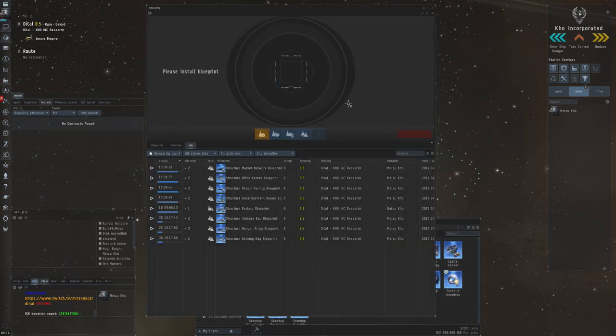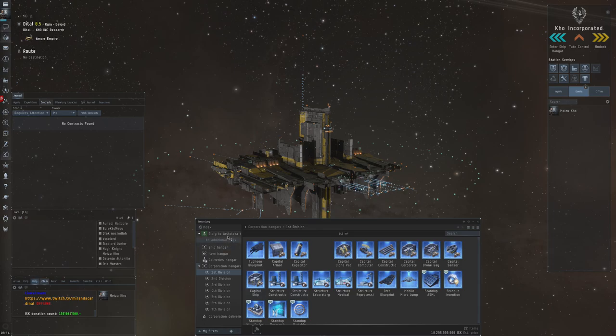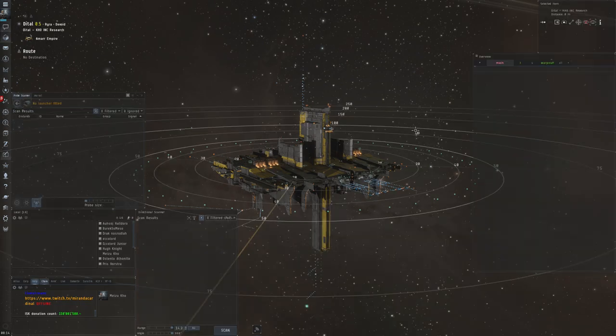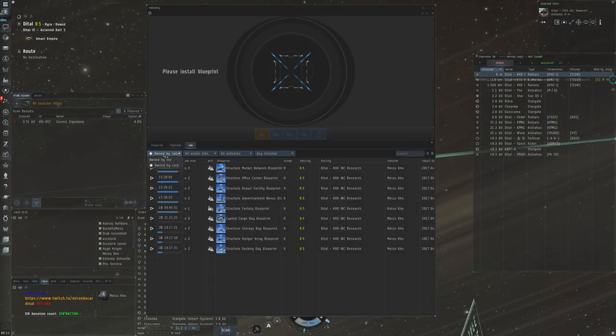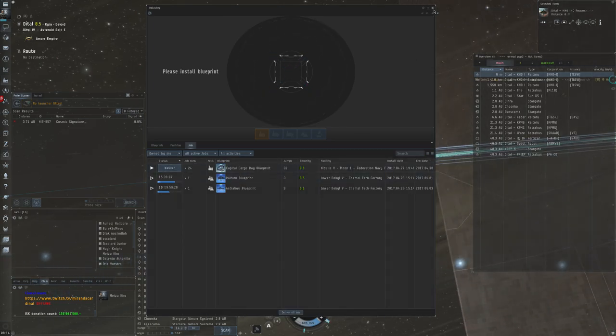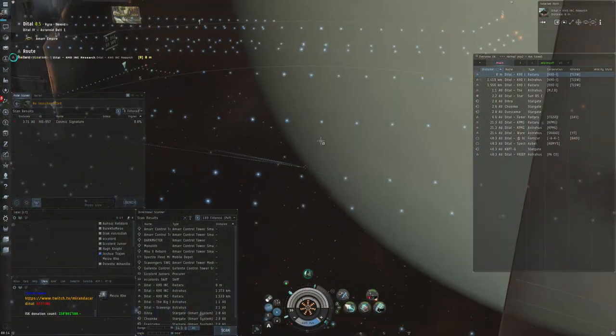If I want to make another Orca here — and I'm sure I'll probably make a BPC set as well — what I would do for the copying is just do six and six. That'll give you plenty of opportunity to have multiple runs going at the same time. So let's get that job going. I've also made a few capital construction part blueprint copies that I'm planning to sell. Let's undock and get back to Solitude, because in my personal jobs the capital cargo blueprints are done, so I should be able to get started on the Orca back there.